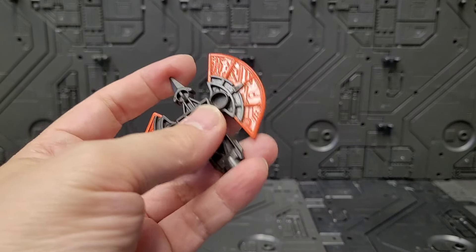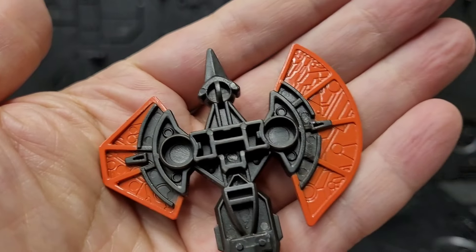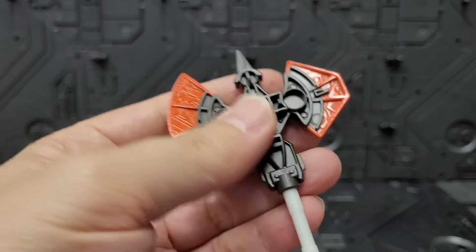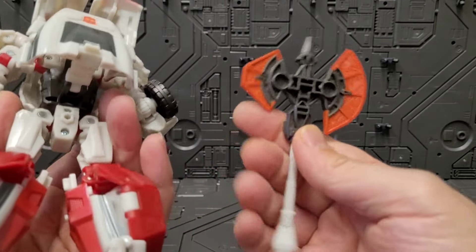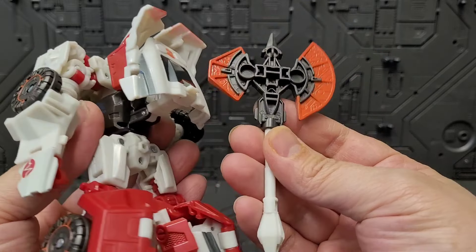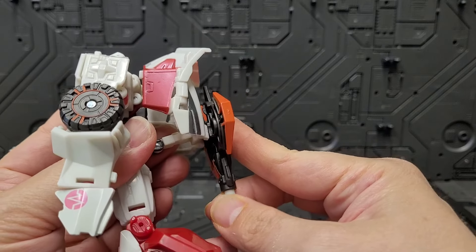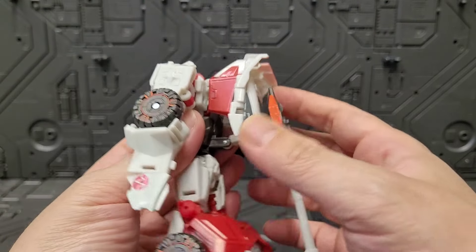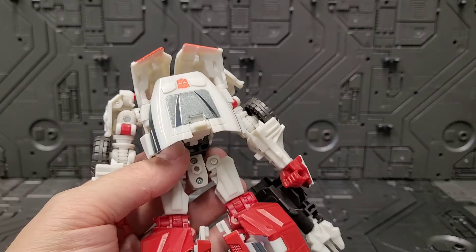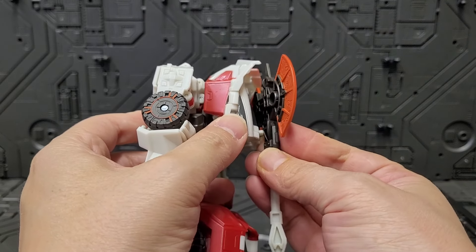This nice axe over here looks a lot like Prime's - very reminiscent of it. Very, very nice detail, well painted. I dig it a lot. It feels very Halloweeny. I saw that this can connect back here somewhere. Actually, that is the storage - it just stores vertically.